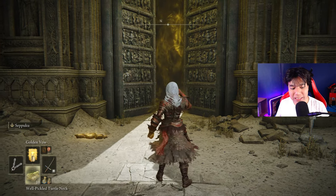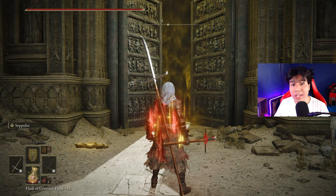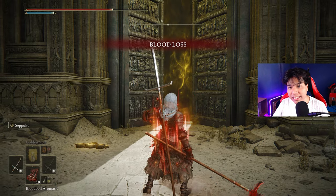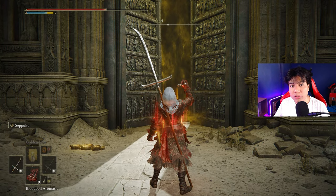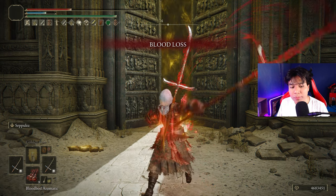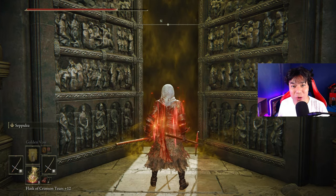Now I'll show you how to buff your character with this build. First we are going to use our Flask of Wondrous Physic, then we are going to cast Golden Vow, and we are going to eat a Pickled Turtle Neck. Then we are going to use Seppuku on our left hand weapon, we are going to use our body buff — in this case Bloodboil Aromatic. If you want to use Flame Grant Me Strength you have to do it before. Then we are going to use Seppuku on our right hand weapon, refill your FP and your HP, and with that you should be ready to go!